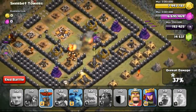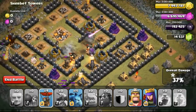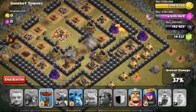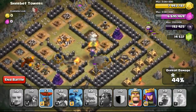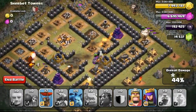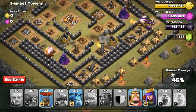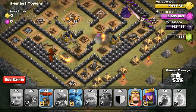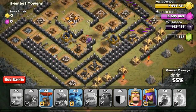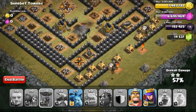However, the air defense was still up and eventually one of my Balloons went down — I wasn't watching it properly. On the left side the Dragon was taking out the Elixir Storage. I dropped another Balloon to try to take out the Wizard Tower. With just two Balloons left, I was trying to conserve them because I couldn't use any more spells and there weren't any Healers to help keep the Golem alive, which was going down really quickly from the cannon.